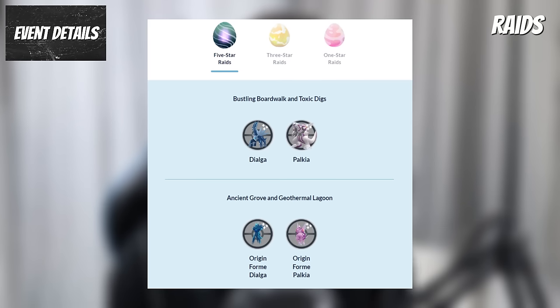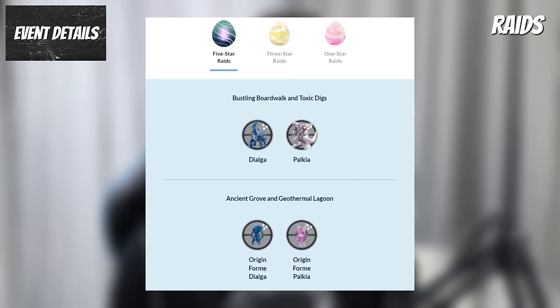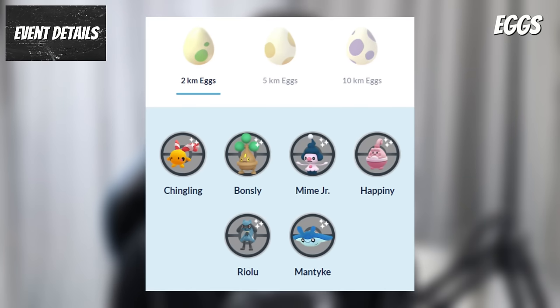In five-star raids, the Bustling Boardwalk and Toxic Digs habitats will feature Dialga and Palkia, while the Ancient Grove and Geothermal Lagoon habitats will feature the Origin forms of Dialga and Palkia. In two-kilometer eggs during the event will be Budew, Chingling, Bonsly, Mime Jr., Happiny, Munchlax, Riolu and Mantyke.